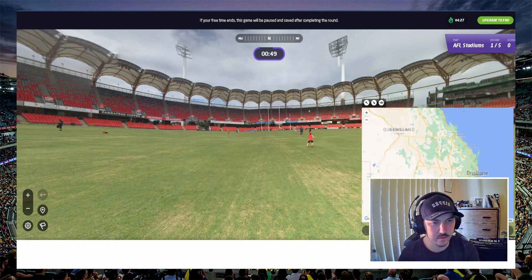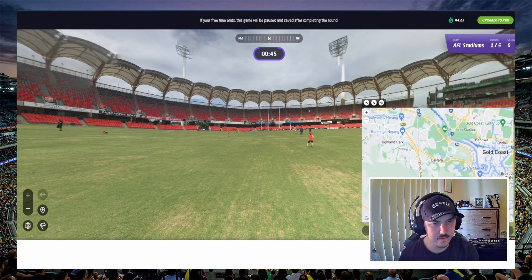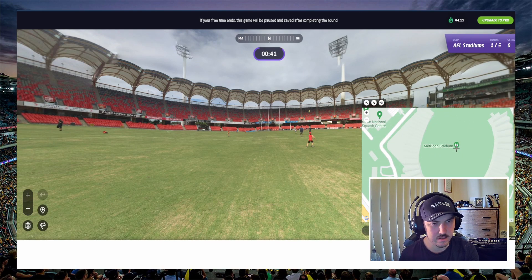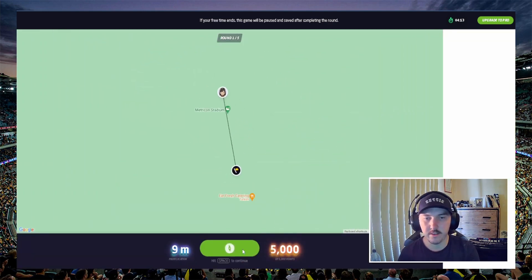Alright, first one — looking at Metricon. Carrara, Metricon, there we are. Let's check that in the middle. Perfect — 9 metres, 5,000 score.